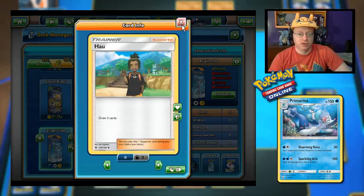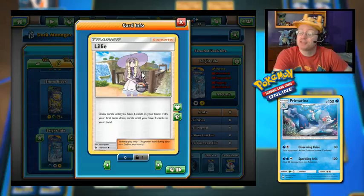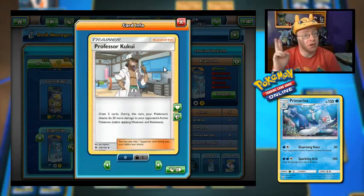That would be speeding up your draw support — 3 times 12 would be 36 extra cards, like half the deck. But of course, you can only play one per turn. We have a Lillie — draw cards until you have six cards in hand, but if it's your first turn, draw until you have eight. And a Professor Kukui — draw two cards, and during this turn your Pokemon's attacks do 20 more damage to your opponent's active Pokemon.